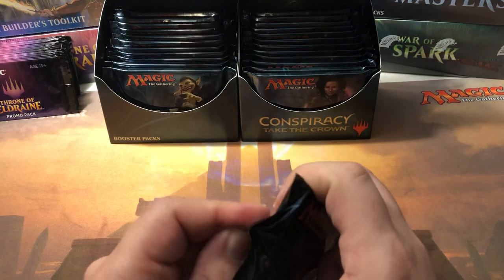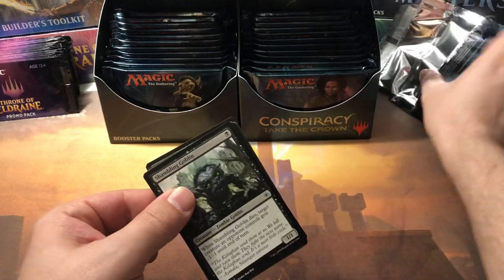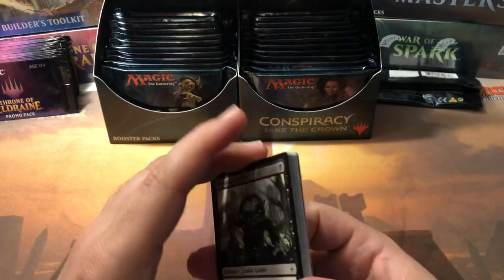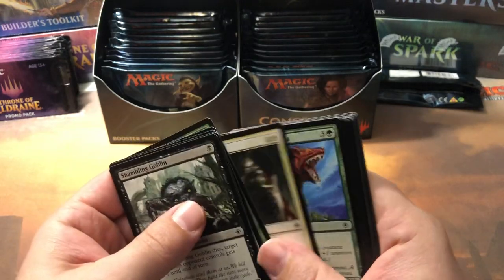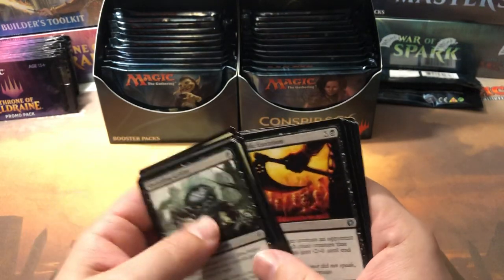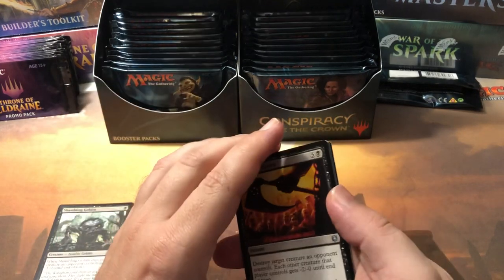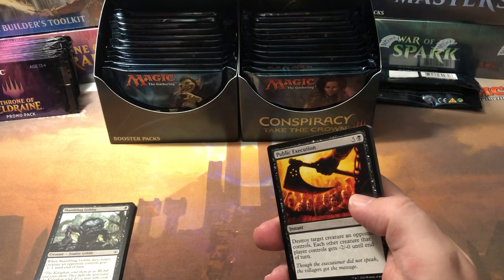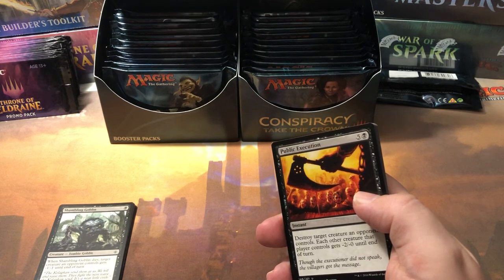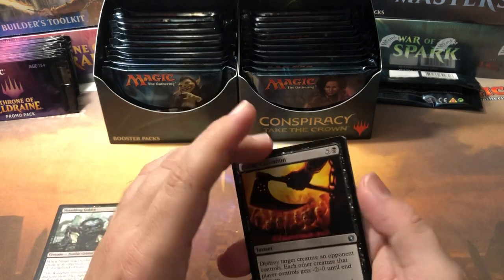Let's break into it and see what we get here, hoping for some good stuff. I have two pages of price lists, so hopefully it doesn't take too long in the video to look through. I'm not going to worry about commons because I don't think there's any really valuable ones — the most expensive common is Thorn of the Black Rose at about a dollar, so under $1.50. Not going to worry about that.